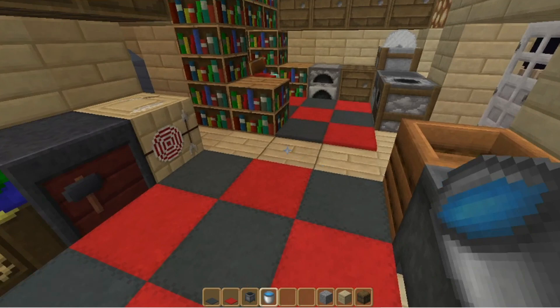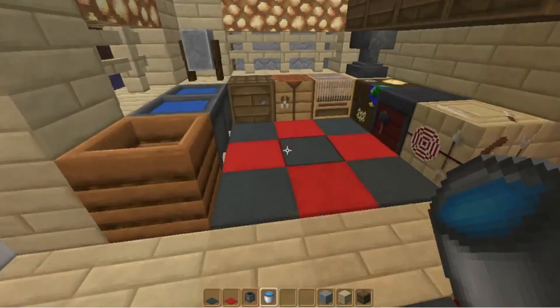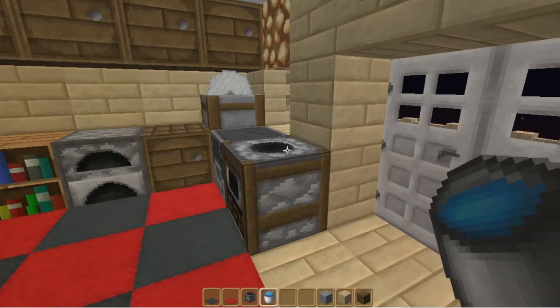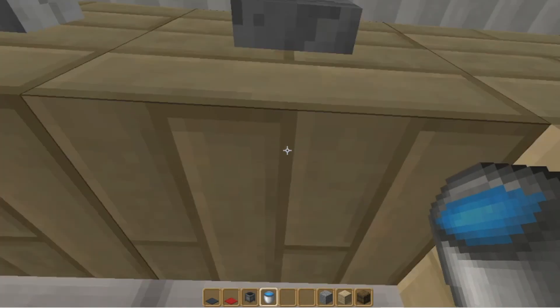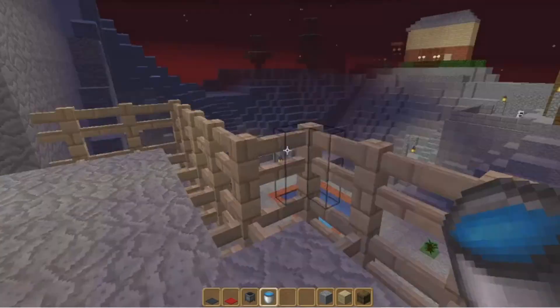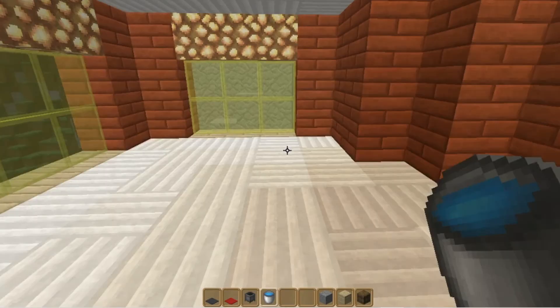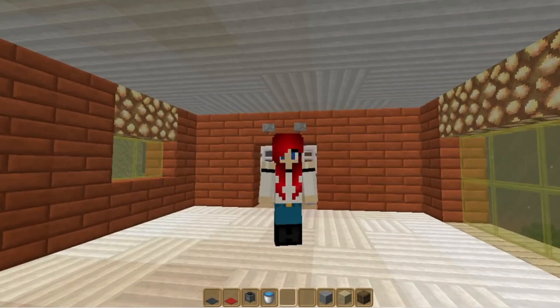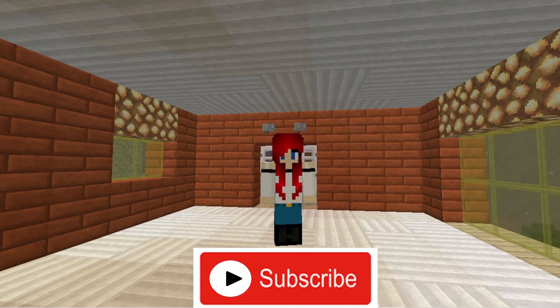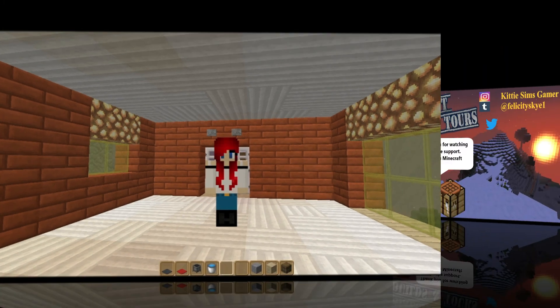Okay, but anyhow, so here is going to be the kitchen and enchantment area. Next week I will be working on the bedrooms and then we will go into the next house. Anyhow, this is going to conclude my episode today for Minecraft Builds and Tours. Please don't forget to hit that subscribe button, give me a thumbs up, and hit the notification bell for more videos. Until next time, bye-bye!